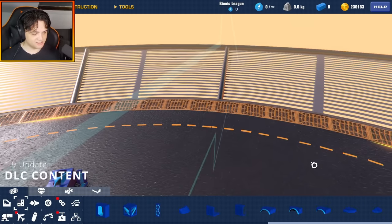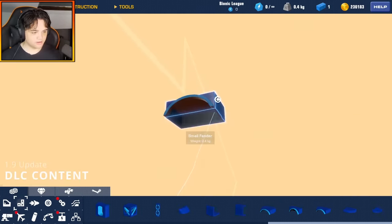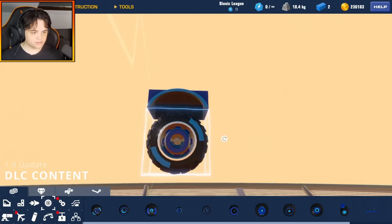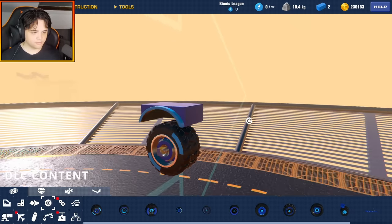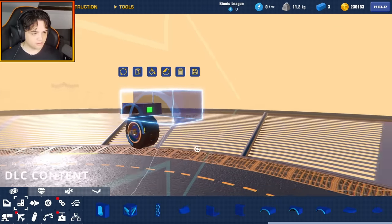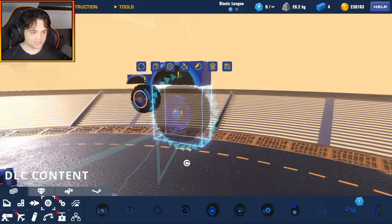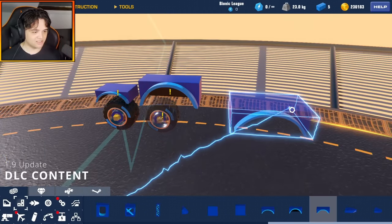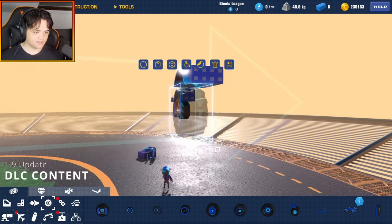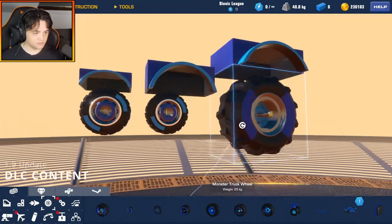We have this fender — this one is the small fender, which goes over a wheel, just above like that. Then we have the medium fender — that's crazy, that's for like the truck wheel. And last but not least, we have the large fender — this is the big boy, the one for the monster truck wheel. It's like perfect. Not bad blocks, they look very, very nice.